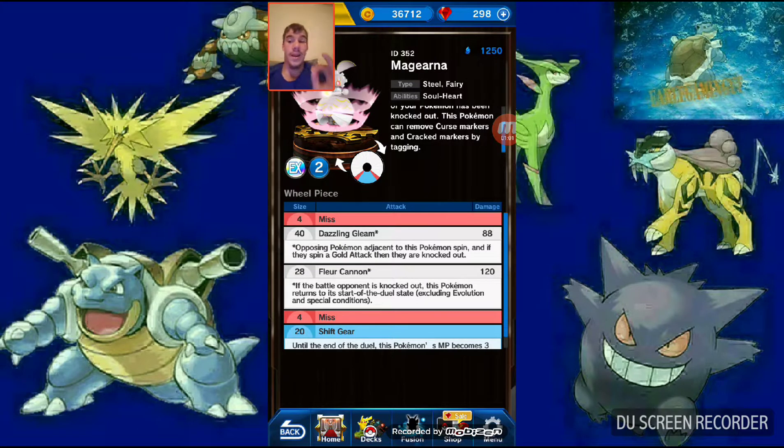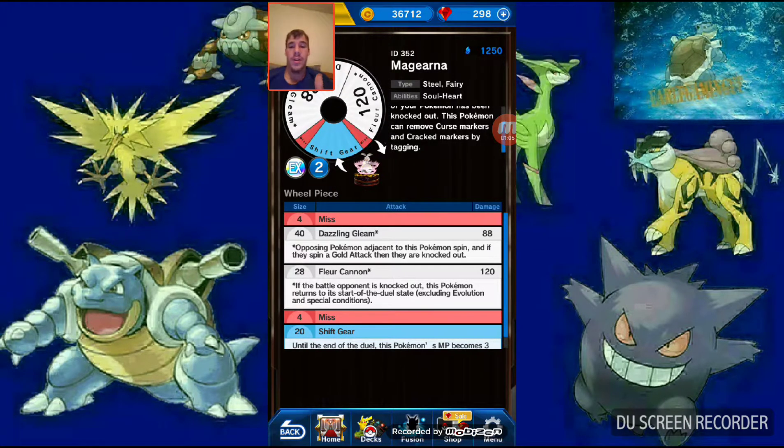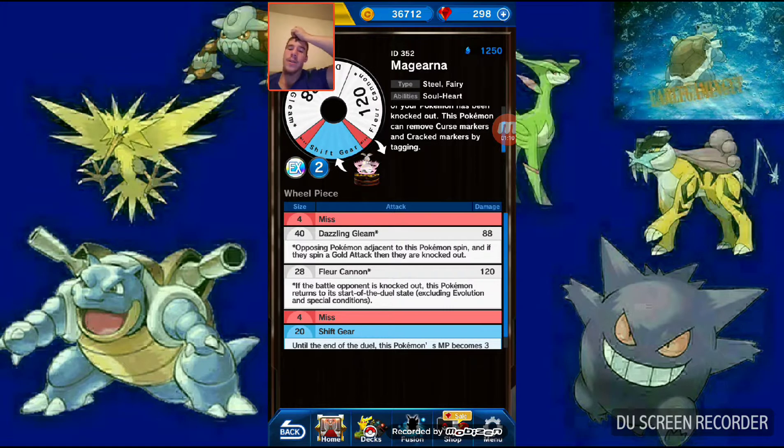I honestly hate that with my team. It also has 120 Fleur Cannon and 88 Dazzling Gleam, which is not bad.